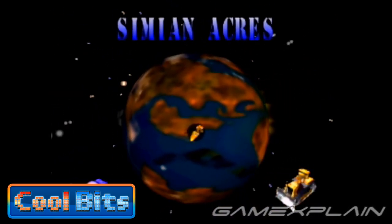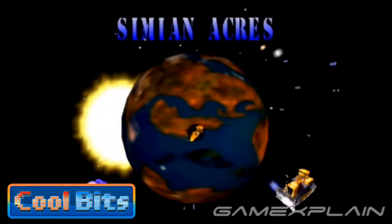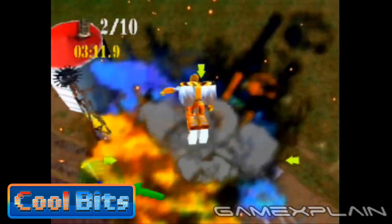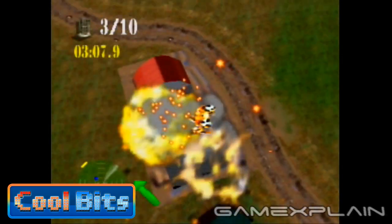You could almost use the game to teach an astronomy lesson — admittedly a short one, but still, that's pretty damn impressive for an action game. And that wraps up this episode of Cool Bits for Blast Core. Let us know if you have any cool bits of your own by posting in the comments, and we may feature it in a future episode. Thanks for watching, and make sure to stay tuned to GameExplained.com for more cool bits in everything gaming.